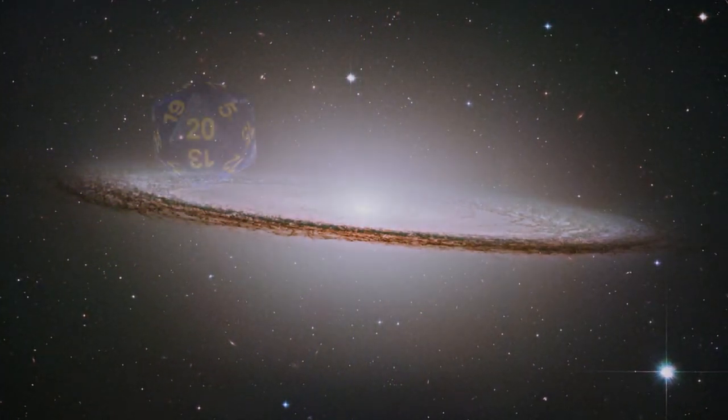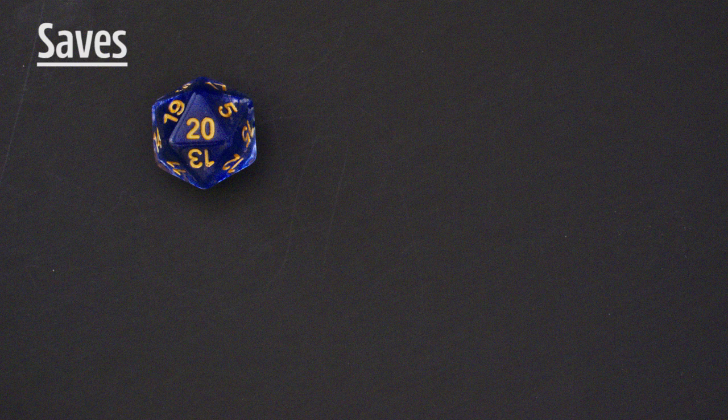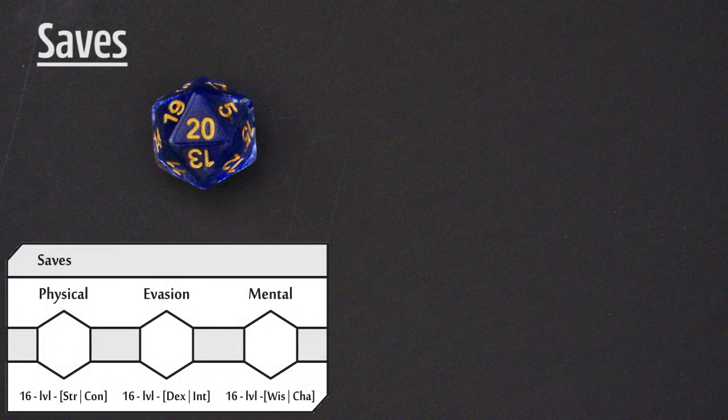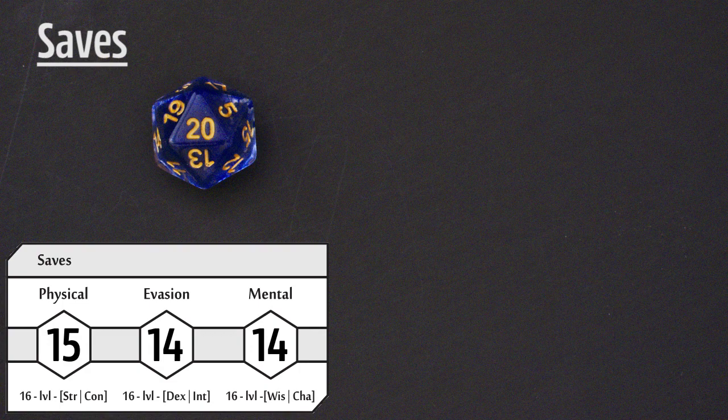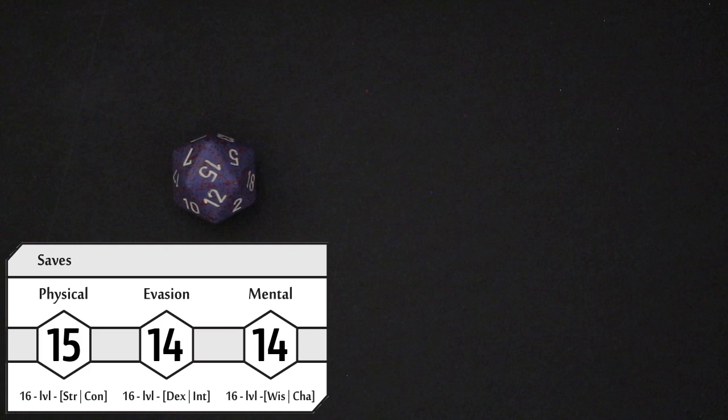The final type of roll is a 1d20 roll. This is used for combat and for saving throws. A saving throw is made by a character when they are trying to resist or avoid a negative outcome, such as drinking a poison, falling off of a cliff, or being overcome by a psychic probe. Character saves are based upon your attribute modifiers and your level. Here are the values for our sample level 1 character. If our character was on a new planet and tried to drink the water, not realizing it was toxic to them, the GM would have them make a physical saving throw. The goal is to meet or exceed the saving throw value with your 1d20 roll. For this character, that means a 15 or higher to not get poisoned.